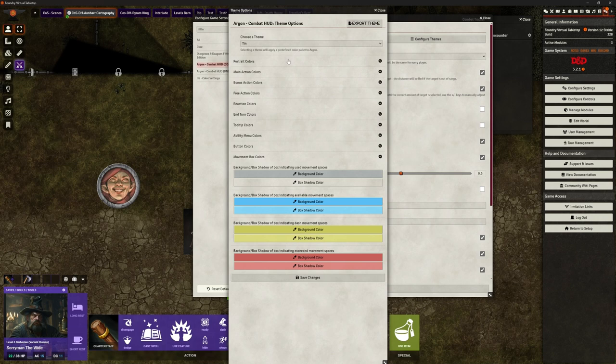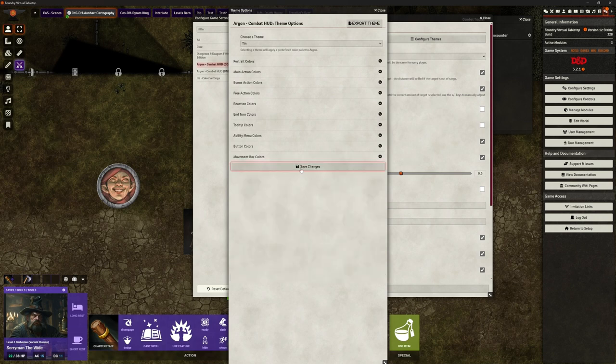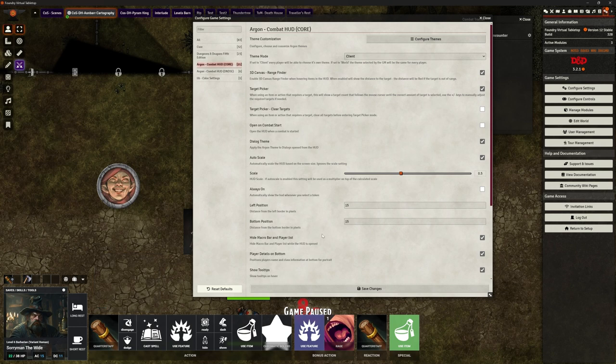Under that there is a 'theme mode' option. It defaults to 'client' which means each player can change their colors however they want. But you can set it to 'world' as a DM, meaning what you set is what everyone gets. So if you want color-coded action types — green for actions, orange for bonus actions, etc. — and you want them the same for everybody, you can do that.